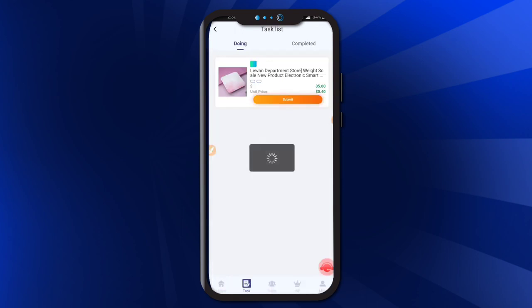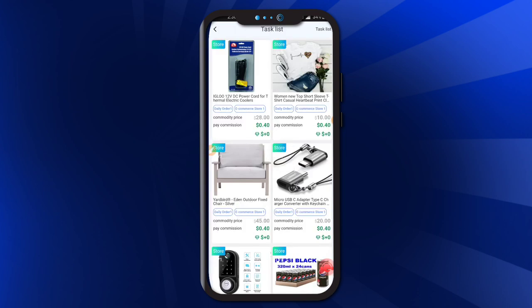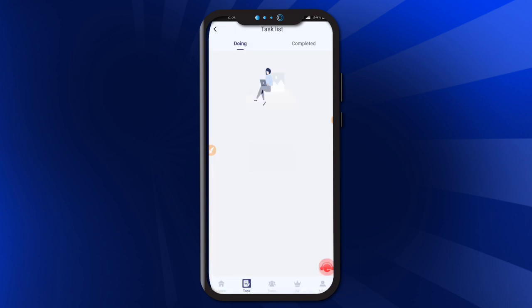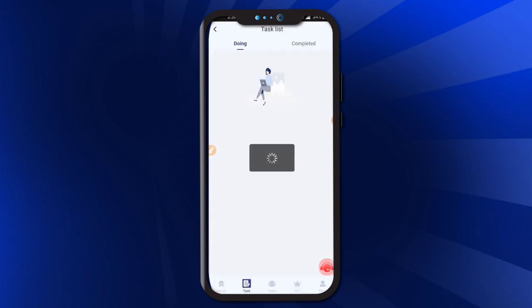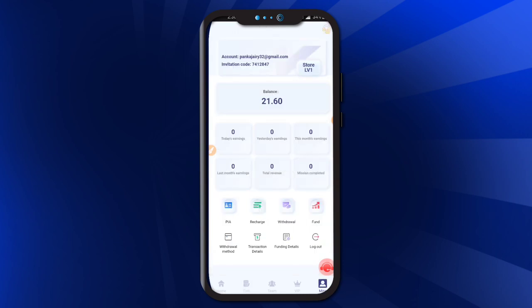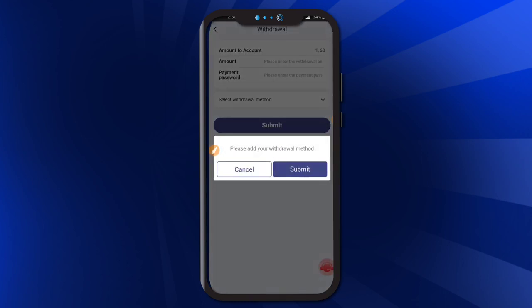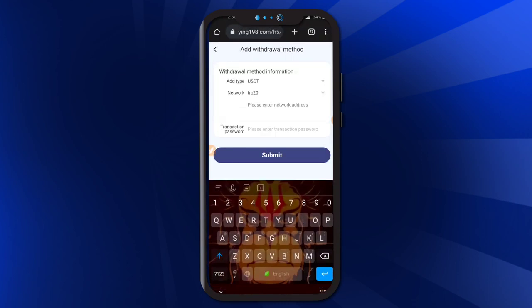I am submitting my orders at 0.40 USD each. This is a trustable platform, so do use it daily. Here I have completed 4 tasks totaling 4 USD, and my account balance is now 21 USD. You can withdraw this amount daily — 1.60 USD — then click the submit button and add your withdrawal method.